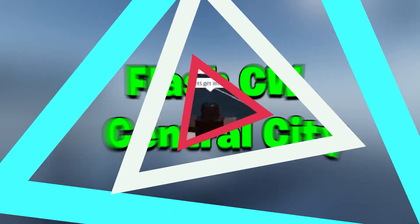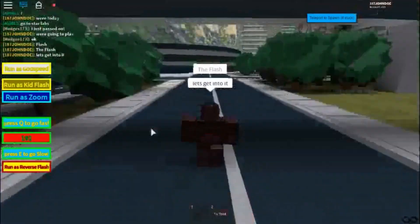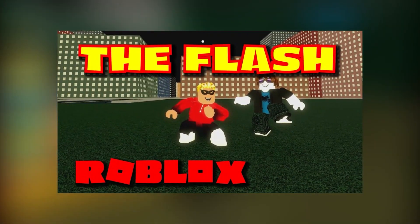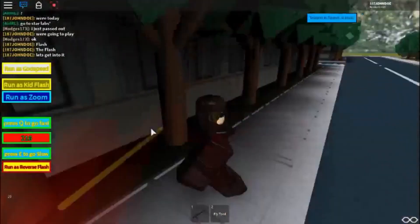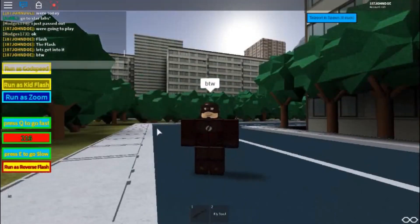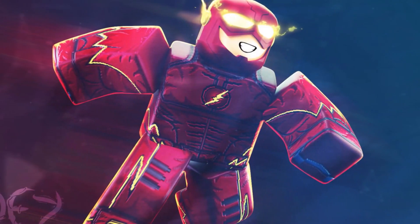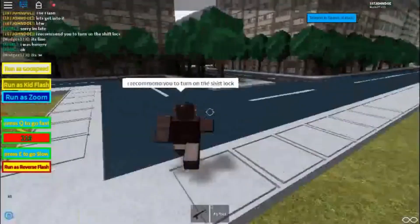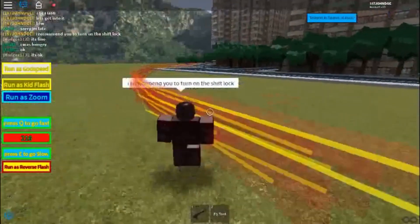Flash CW Central City. The Flash CW Central City is a Flash role-playing game where you play around with the costumes of the characters and their abilities. You'll be able to play characters such as Zoom, Flash, and Reverse Flash. The map is pretty nice — some statues pay homage to iconic scenes in the TV series, like Reverse Flash and Flash's clash in the stadium. It features well-known Flash locations like Jitters, Star Labs, and more.